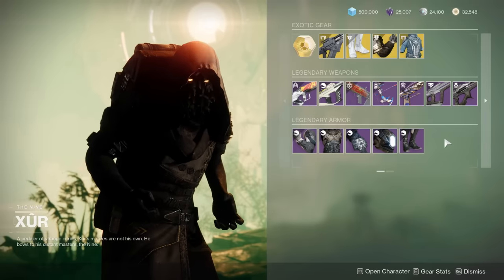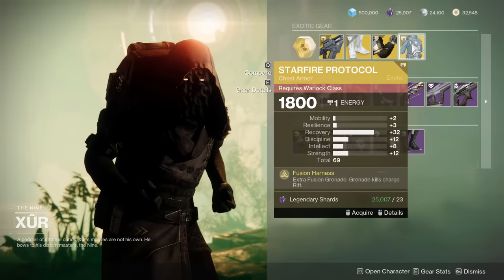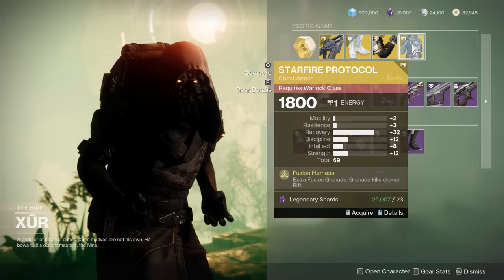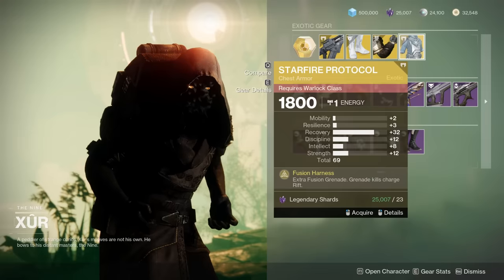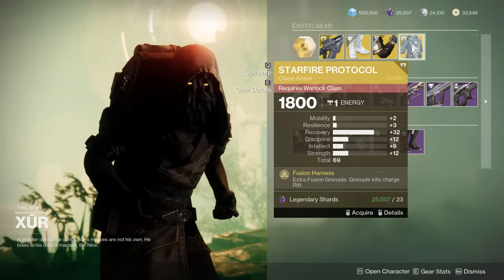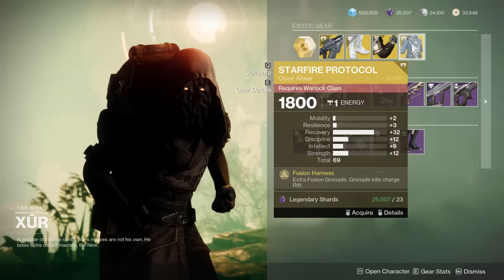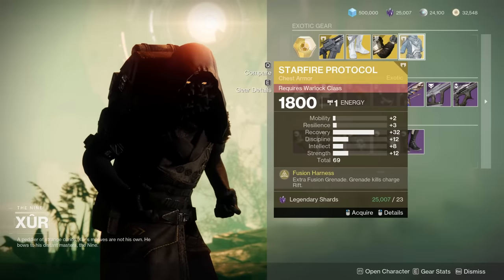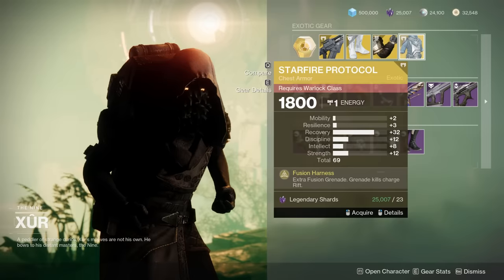I think the best thing this weekend has got to be the Starfire — that is such a massive total stat number and Recovery spike, it's just wild for the Warlock. Yes, it's nerfed, but everything's nerfed until it's not. Bungie comes along, buffs it, and the meta just completely shifts — and Bungie does that like once a month. So 100% I would say pick this up, especially because it costs Legendary Shards that are literally being deleted in Final Shape. What else are you doing with your Legendary Shards? Definitely pick up the Starfire.